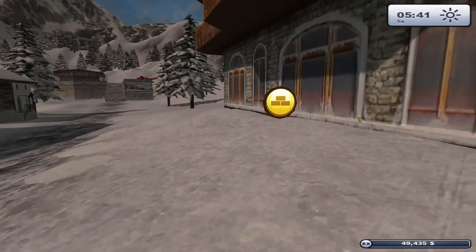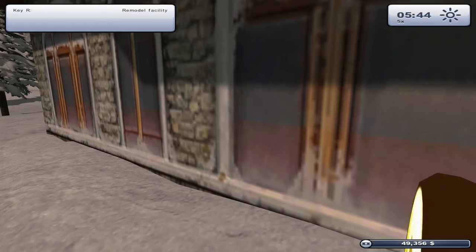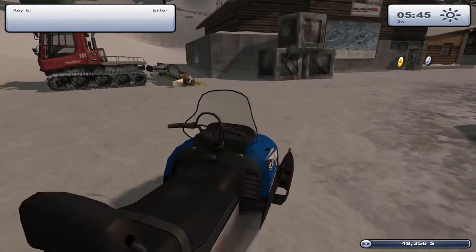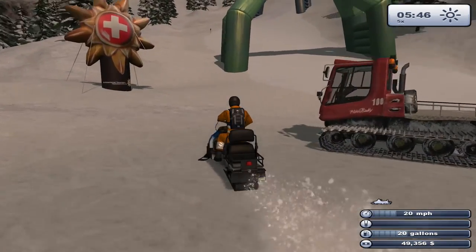Quick check on the hotel — yesterday 76 guests served, six thousand and eighty dollars made. We are finally covering our costs on the hotel — only by 80 dollars sure, but that is a start and a definite improvement. Right, let's drop that for a second and fly up the hill.